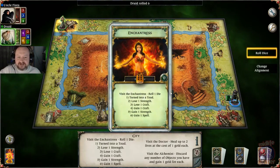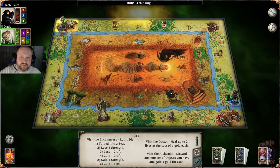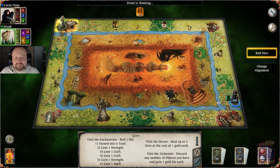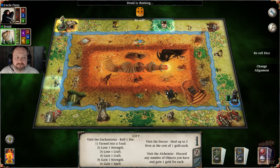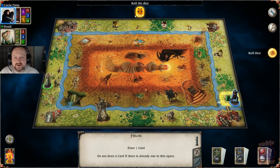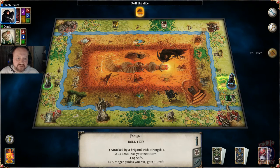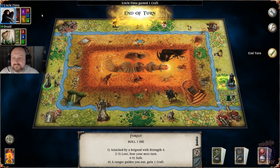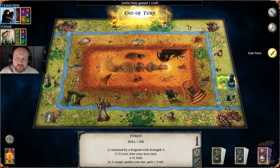He's visiting the Enchantress, rolled a six so he gains a spell. I miss a turn, so the druid gets to roll again. Now I need to build my character up. Let's go to the forest — a six, craft result: ranger guides me out. I'll take a craft point. My craft has gone from three to four and you can see it's green because it's exceeded my standard score — it's been modified.